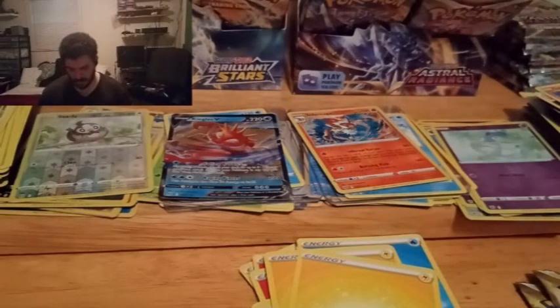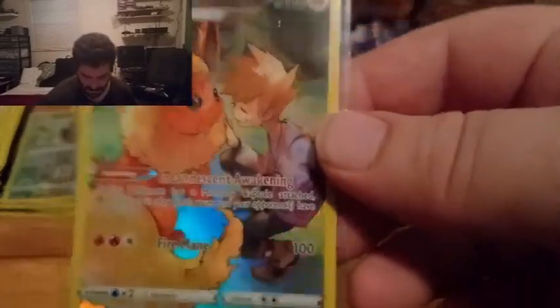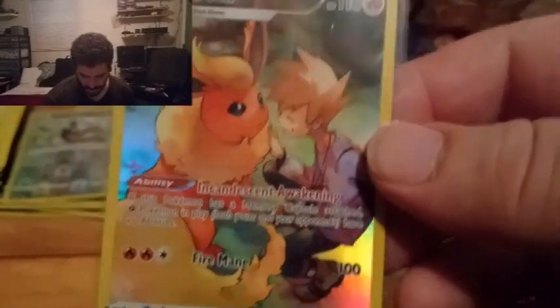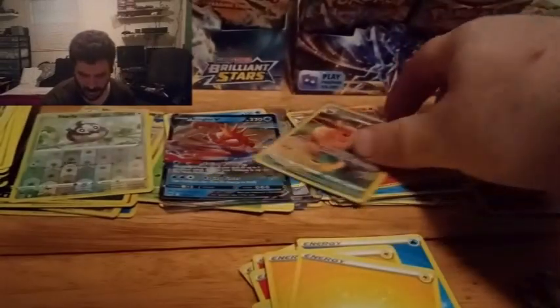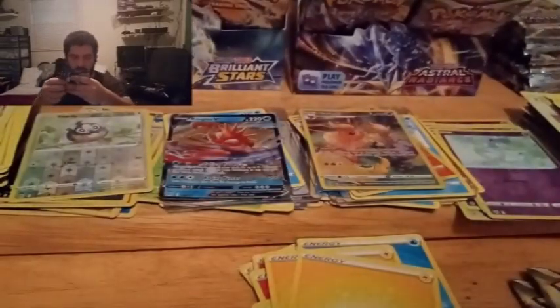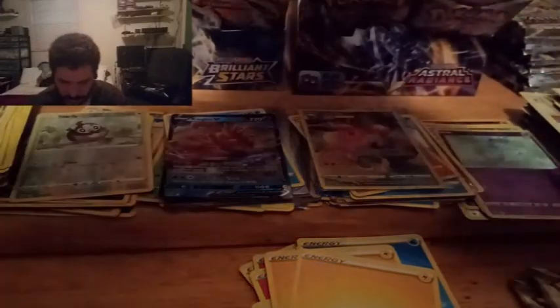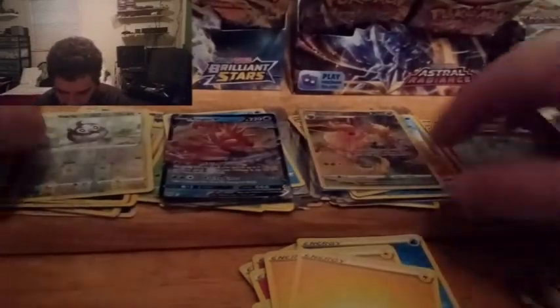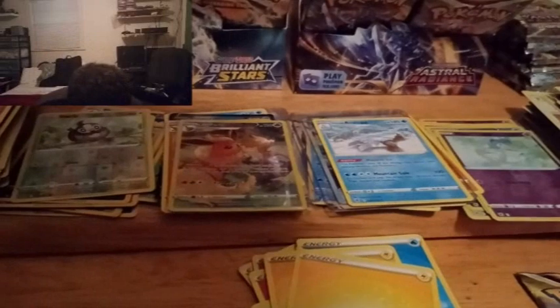Oh, now that one is actually a beauty. I think that's actually Blue — or Gary Oak — with that Flareon. Lovely — it's awesome to look at. Oh shoot — that was the wrong pack, that was the wrong side. I was sitting here thinking I had two Trainer Gallery cards for the Astral Radiance — nope. So anyway.